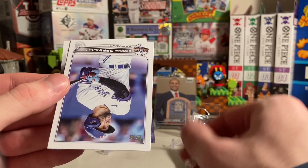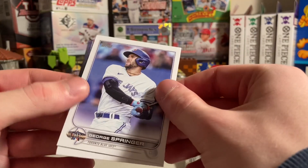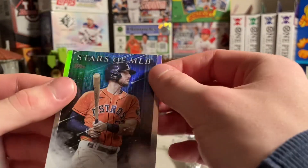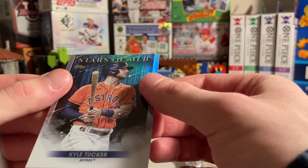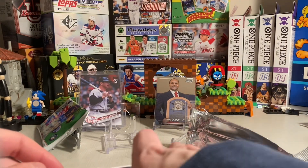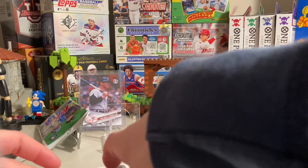Nick Castellano's Dream of Oil. And a George Springer MLB All-Star Game card. Kyle Tucker Stars MLB. All the corners are damaged on that pack, which is all right — that's just how it goes sometimes. Nothing I can do about it.